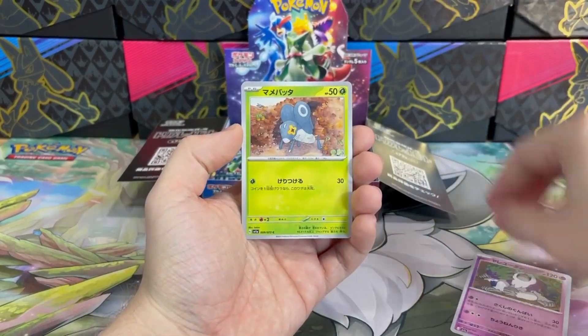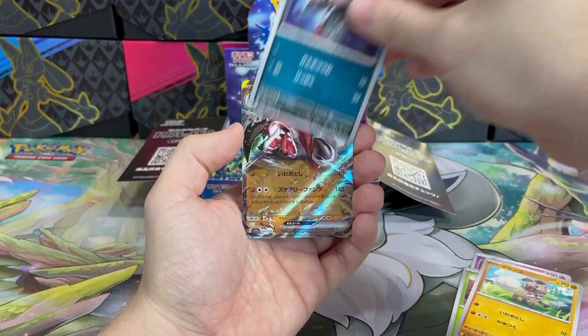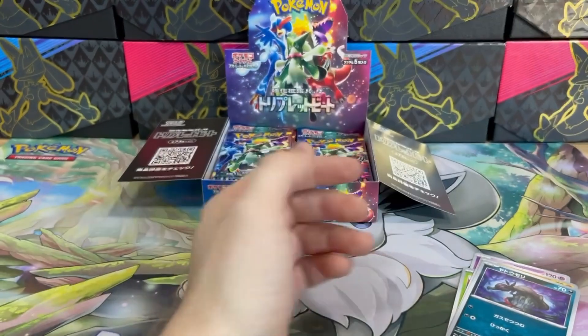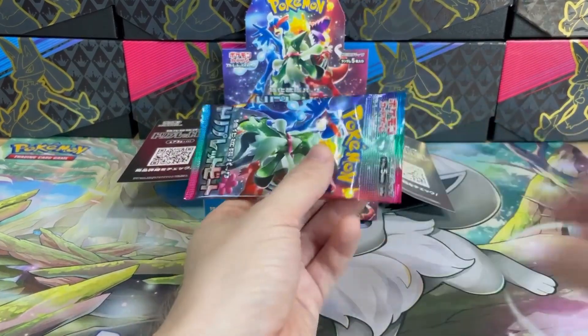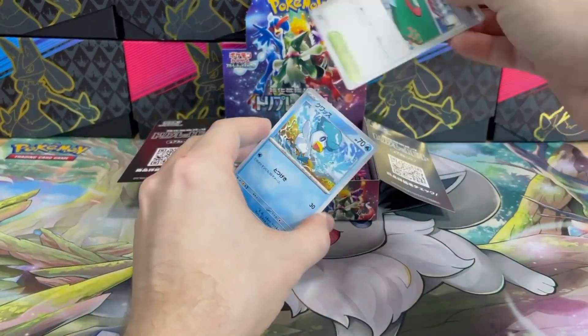Once again Oranguru, Bonsly — which I really hated in the game, it's so small — and the final card is Lycanroc EX. At first I thought EX cards couldn't beat VMAX and V cards, but just look at this Lycanroc, it's gorgeous. Pokémon artwork is becoming better and better with every set — I can't even imagine what will be next.